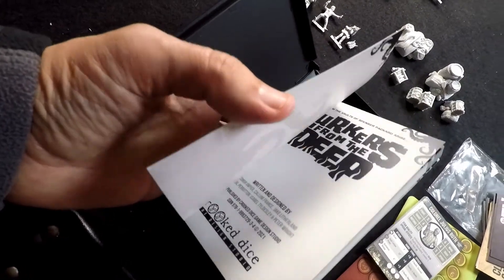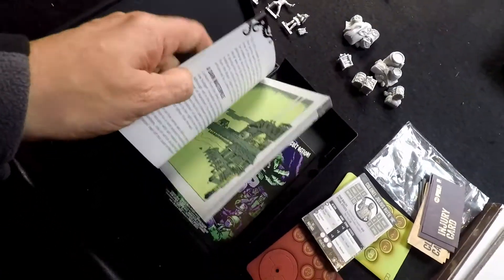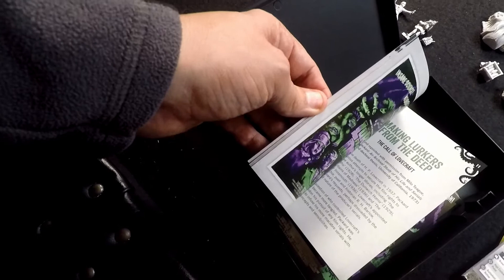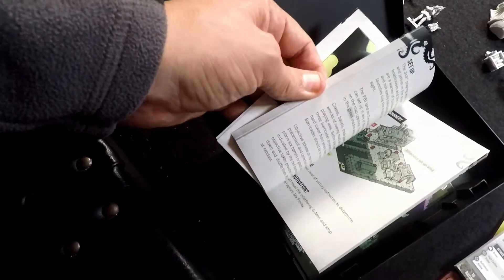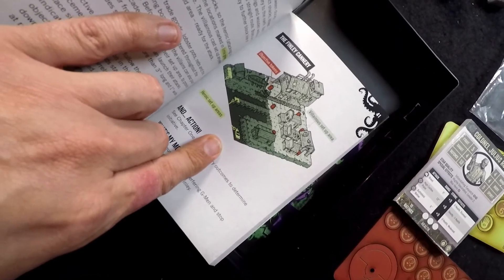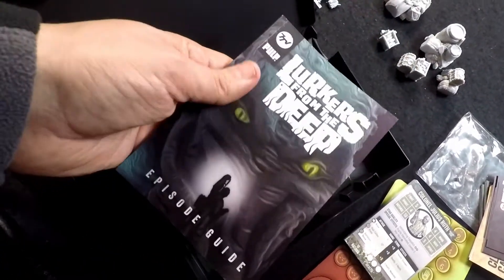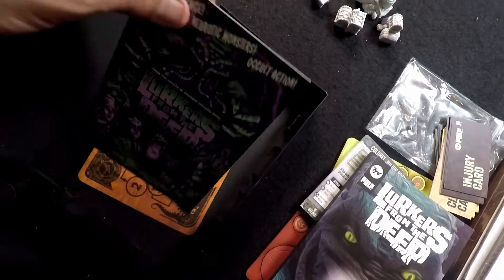Inside we also get an 80-page episode guide. This is similar to the episode guides we're used to seeing in other 7TV products. Remember this is a narrative campaign, so this will give you specific ideas for the way the campaign plays. We've got rules, story narrative, and ideas about set-up and the scenery that can go alongside this. It's a nice 80-page episode guide that will take you through the narrative campaign.